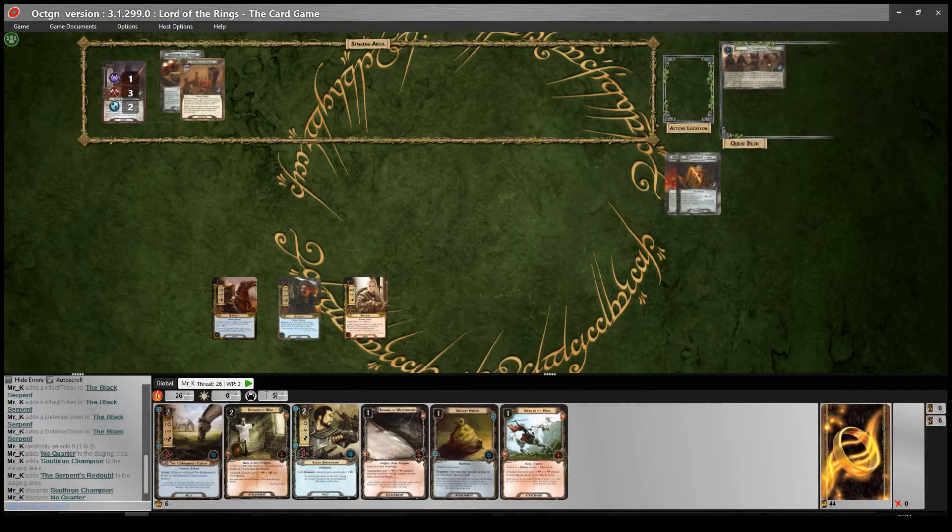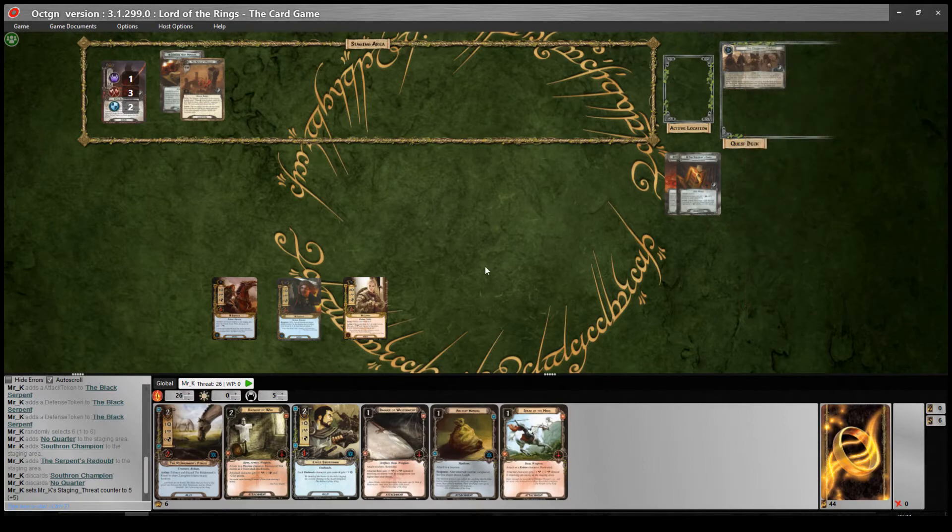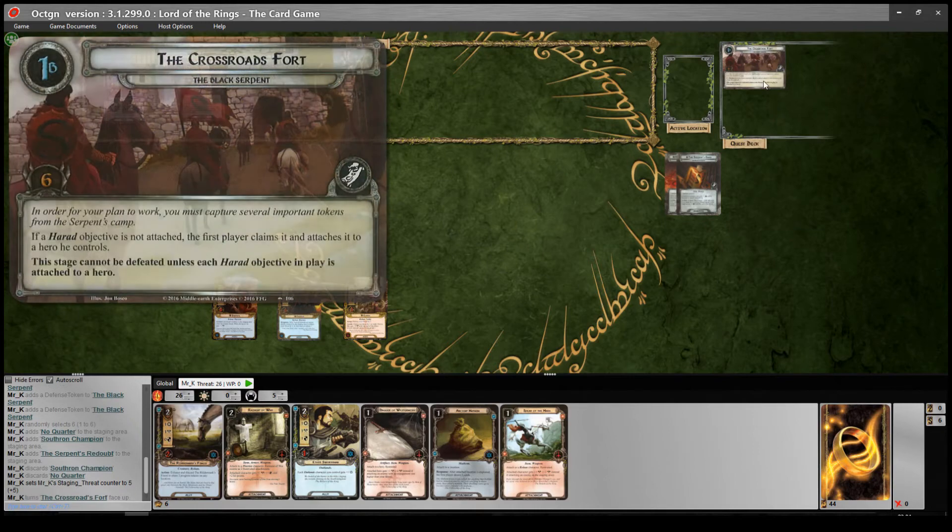The Summons from Mordor says: while it's attached to an encounter card, each player's threat cannot be reduced - so I can't trigger Fastdread's response. The action lets you exhaust Summons from Mordor and raise your threat by 1 to add 1 resource to the attached hero's pool. Unfortunately it's added 4 threat with that Redoubt on it, so we're going to be up against 5 on turn 1. The Serpent's Redoubt has a forced effect: after a player plays an ally from his hand, either remove one progress from the main quest or exhaust that ally. Travel action: the first player searches the encounter deck and discard pile for an enemy and puts it into play engaged. Let's flip the quest card - the Crossroads Fort.